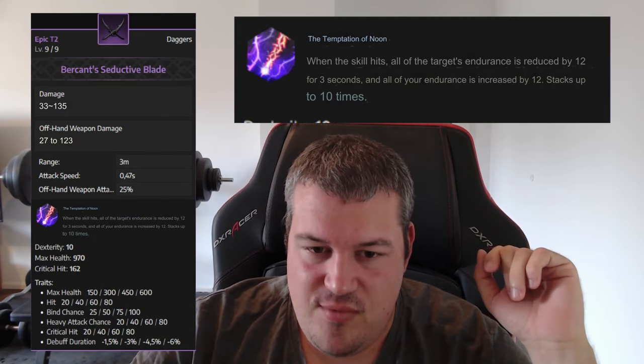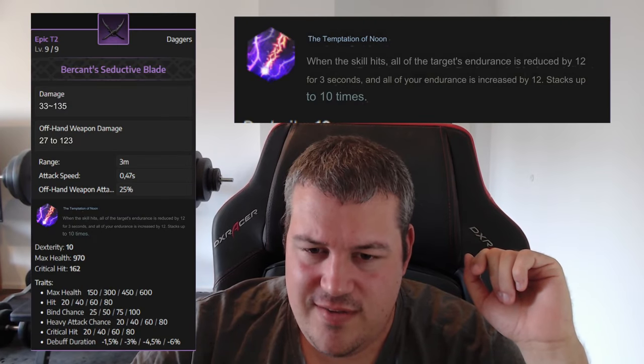Now there's a new dagger, the Barricade Seductive One, with a really interesting effect: when the skill hits, all of the target's endurance is reduced by 12 for three seconds while all your endurance is increased by 12, and this can stack 10 times — up to 120 total. If you're a tanky greatsword-dagger player and you're in the end game where pure evasion stacking isn't the only option, stacking endurance with this would be a solid choice. It's probably also a great offhand for sword-and-shield dagger players.